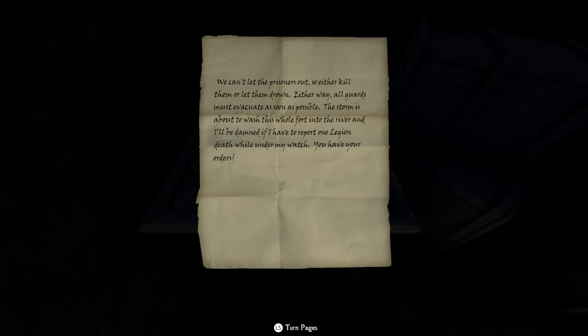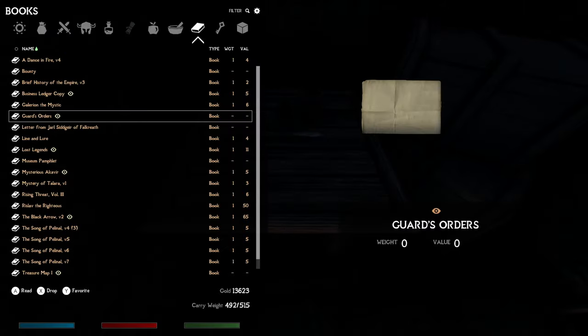Guard's orders: 'We can't let the prisoners out, so either kill them or let them drop. Either way, all guards must evacuate as soon as possible. The storm is about to wash this whole fort into the river. And I'll be damned if I have to report one legion death while under my watch. You have your orders.'